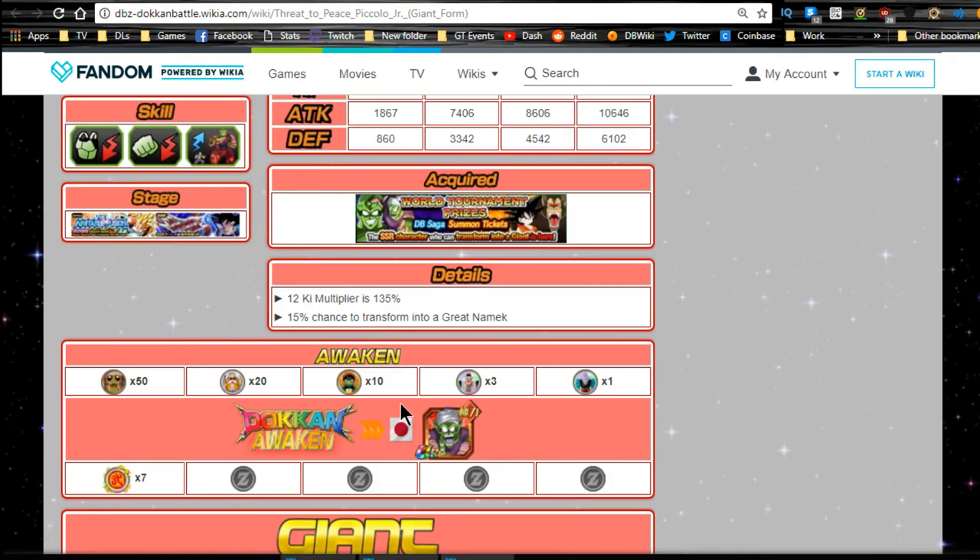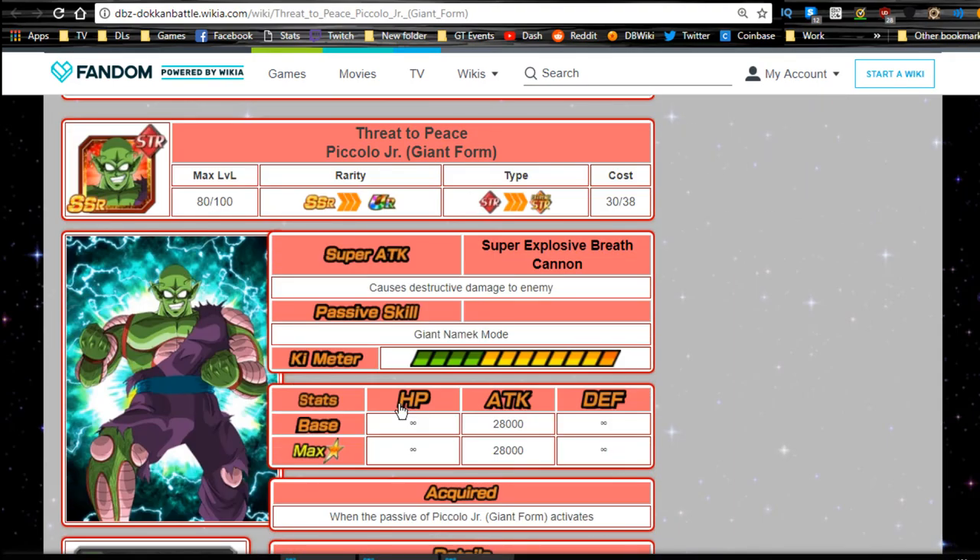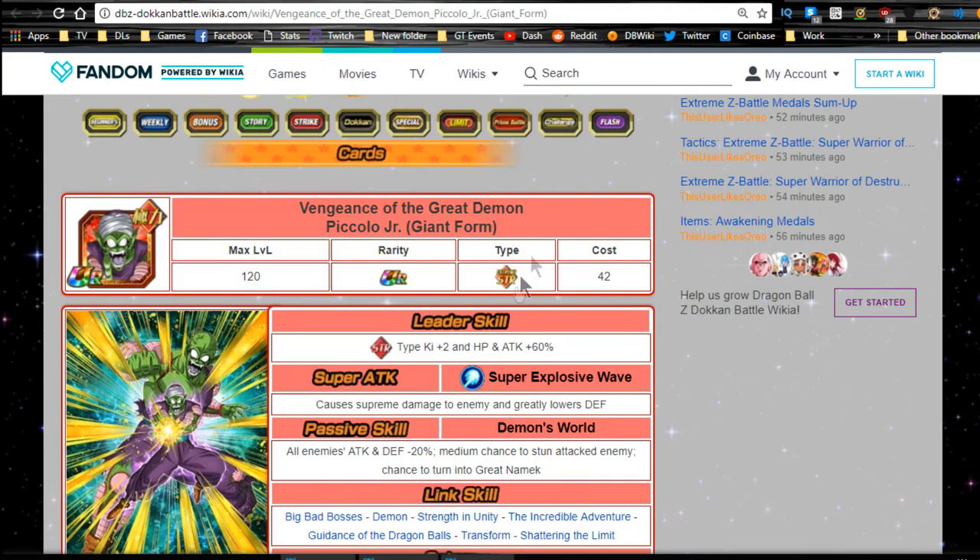Now for Piccolo Jr. giant form - his SSR Threat to Peace form has a leader ability of strength type attack plus 50 percent, extreme damage to the enemy, all enemies attack minus 12, and a rare chance to turn into Great Namek. In Great Namek mode he takes no damage and has base attack plus 28,000. He Dokkan awakens with seven medals into Vengeance of the Great Demon Piccolo Jr. giant form - his leader ability is strength Ki plus 2, HP and attack plus 60.